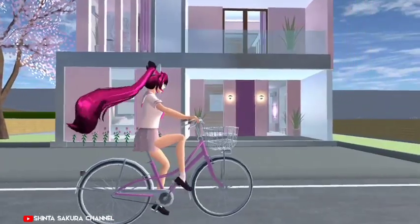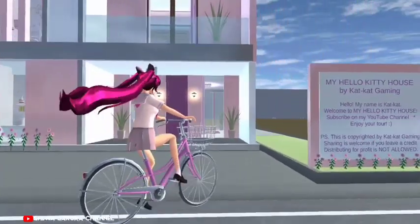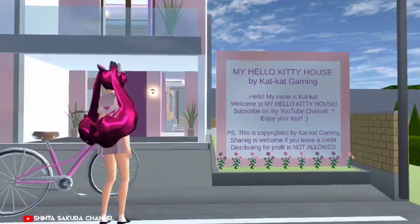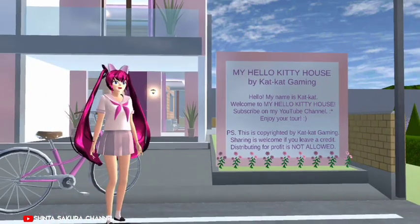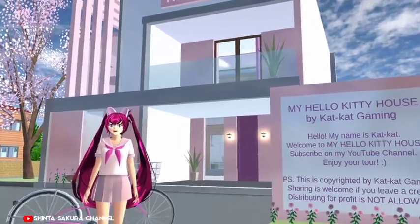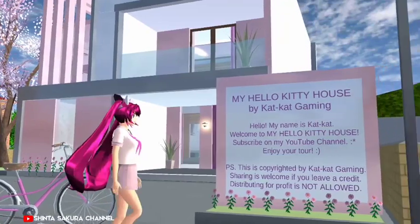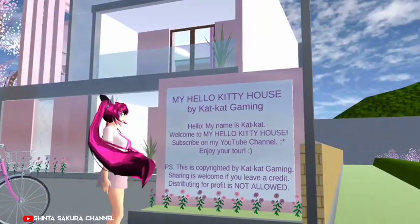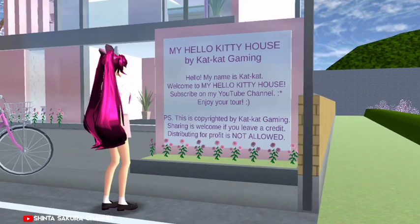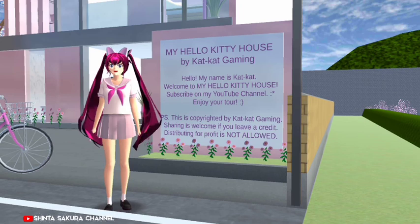Oh sebentar ya, aku mau parkirin sepeda aku di depan dulu ya. Nah disini aja deh ya teman-teman. Nah disini tuh adalah rumah Hello Kitty berwarna putih dan juga warna pink muda nih teman-teman. Wah, cute banget ya rumahnya. Ini tuh buatan dari Cut Cut Gaming ya. Welcome to Rumah Hello Kitty nih teman-teman.